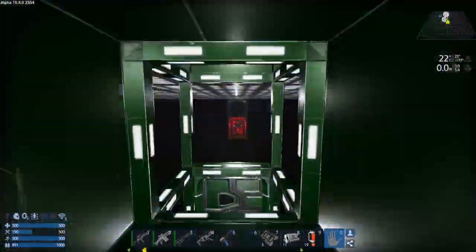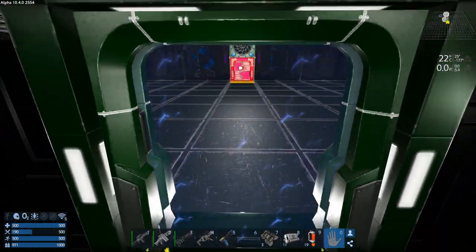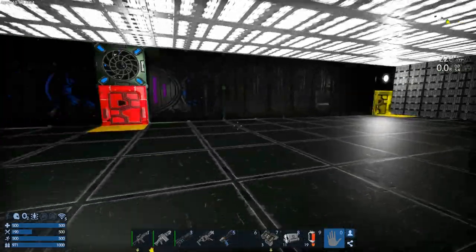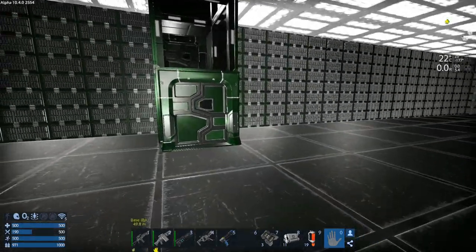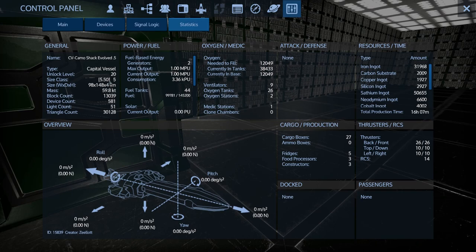We still need to do engineering - engineering is not done yet. But we don't have the block space because we're at 5.5 and one more block flips it to class 6, so let's go blueprint this thing.